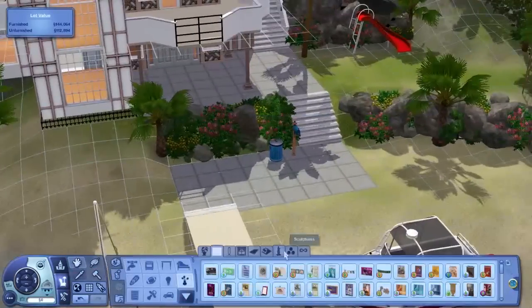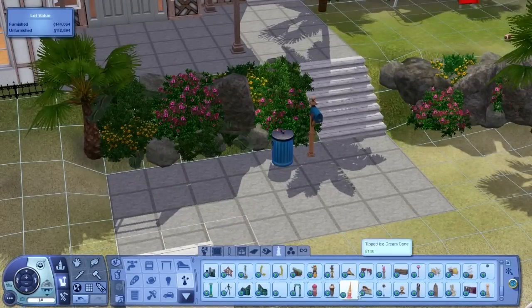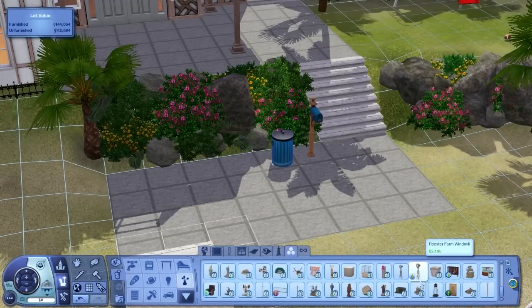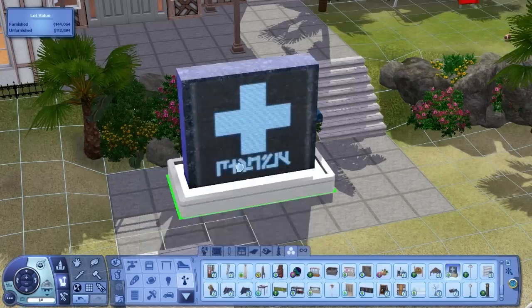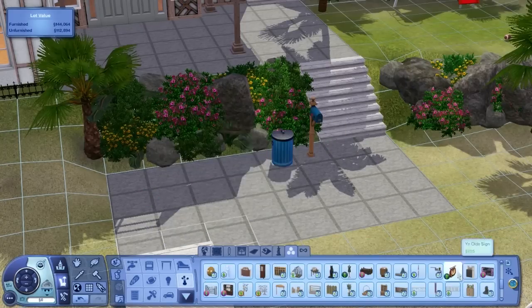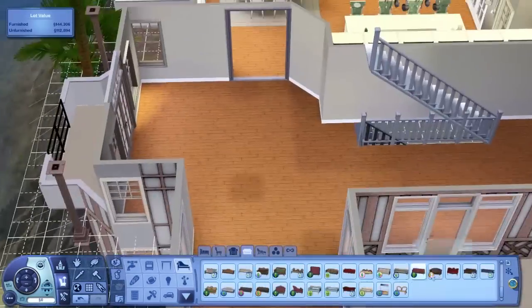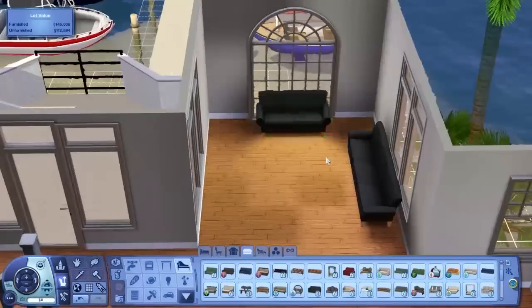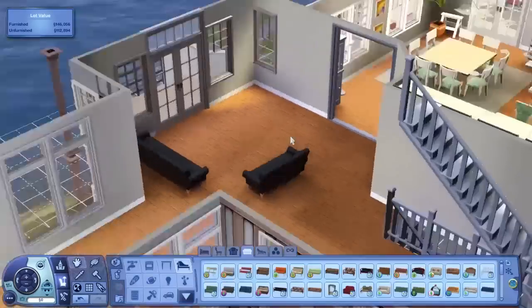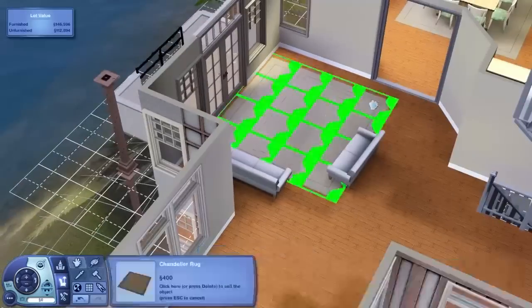I was just admiring the lot as a whole and the landscaping — I really do love the landscaping with all the plants and vegetation. I was trying to find a nice little statue to put at the entrance, and I end up putting that sort of contemporary stone sign. The idea was because this is a lighthouse, I feel like at some point it would have had a sign there. It's supposed to be a functioning lighthouse as well as a family home, so I put a sign in there saying this is a lighthouse.